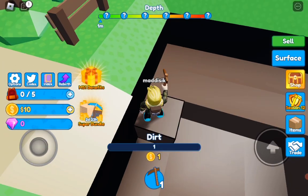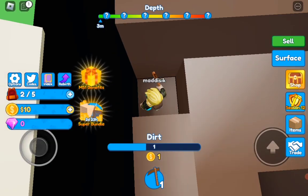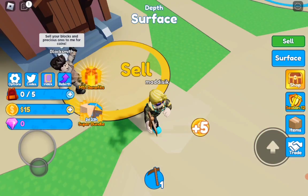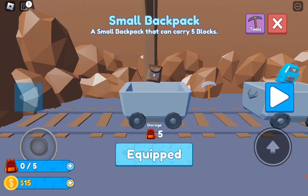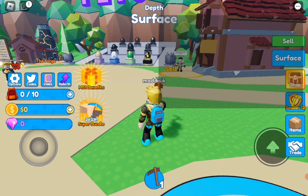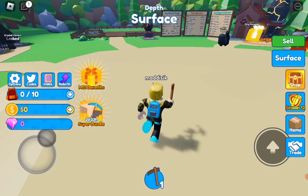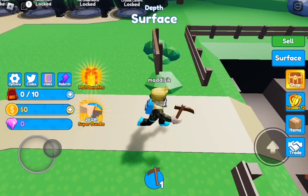One, two, three, four, five and we'll go ahead and sell again, and that will give us five more coins. Let's go into the shop because we have enough - go to backpacks and boom, we now have 10 storage. The next thing I'm gonna save up for is the stone pickaxe, of course, because we gotta advance in the world, you know what I mean. Let's go mine some more dirt.